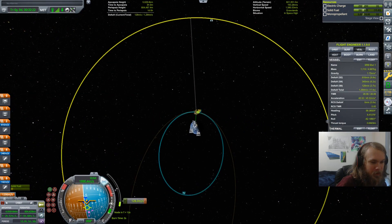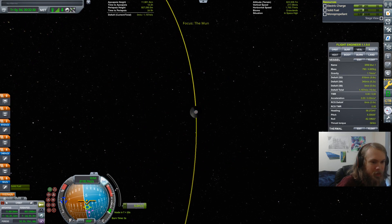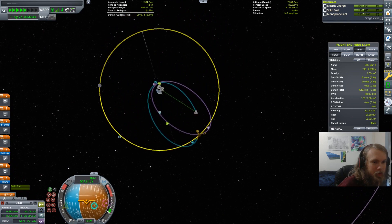Please tell me I didn't completely misread the delta-V readout. It's going to be fine, right? Six meters per second off - okay, but we still have a Mun encounter. How bad is it? Oh, that's not bad at all. That is a completely doable transfer. I just need to wait for the Mun to be in the right spot - it should be in literally one orbit. Nice.